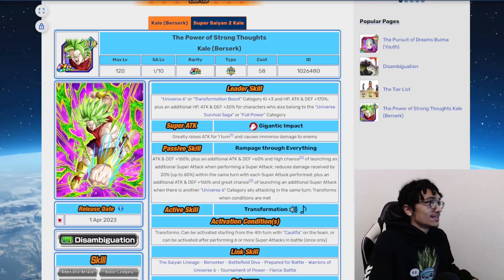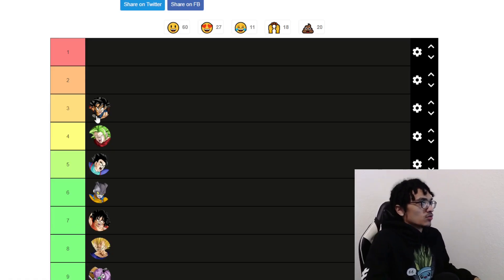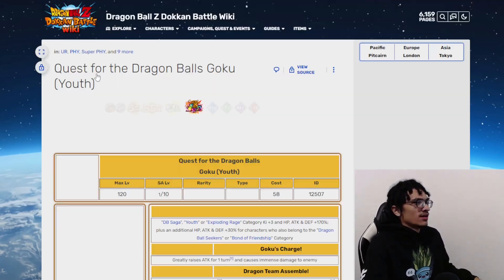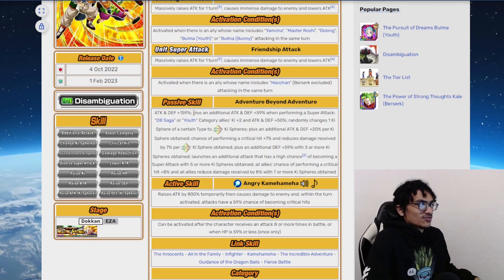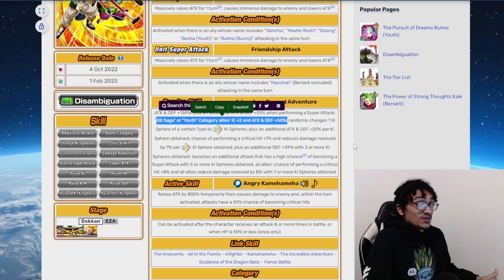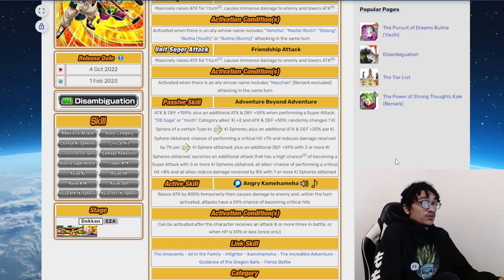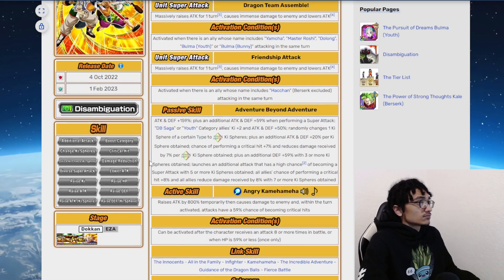Coming in at number three: Path to Power Goku. The team synergizes so goddamn well with him. Rainbow orb changing, he's a nuker, gives the entire team damage action. Path to Power Goku at 55% is an absolute killer — him being able to support the team with damage action and crit chance. He gains 59% attack and defense when performing a super attack. He's a support-type unit for Youth and DB Saga. He's a rainbow orb changer, a nuker, gains damage reduction, and when he gets seven or more key spears, gives all allies 8% damage reduction. He's great.